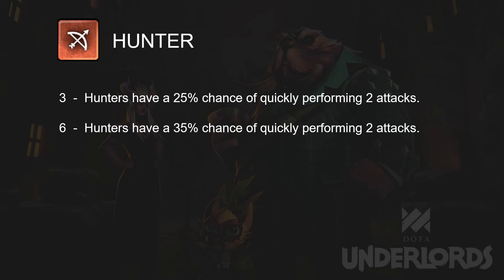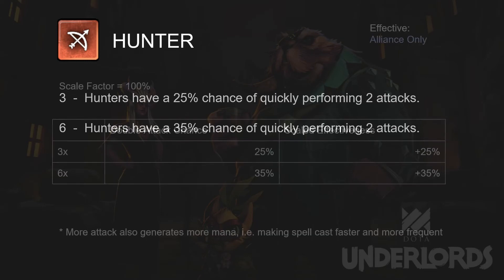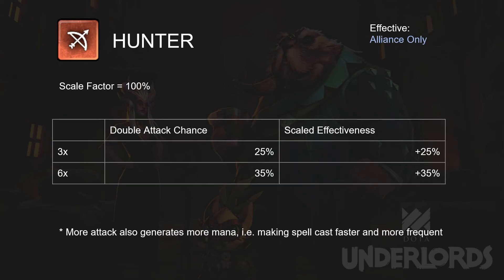Hunter. Hunter gains chances to attack twice. This is a very straightforward bonus. If my understanding is correct, it means there is a chance to attack twice instead of once per attack, so the damage increase is the same as the chance of attacking twice. We take 100% as the scaling factor as usual for an increase in attack.